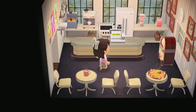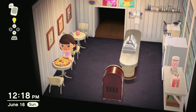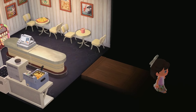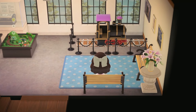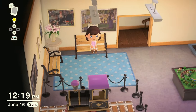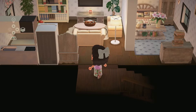On the other side we have a cute little diner where you can catch a snack before your ride. Downstairs we have a cute little museum area, and upstairs is a small apartment.